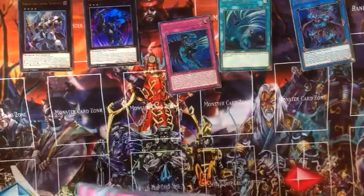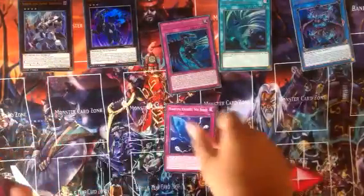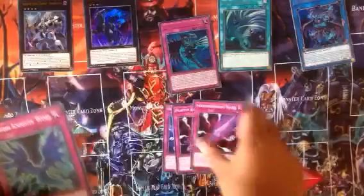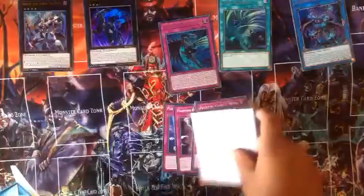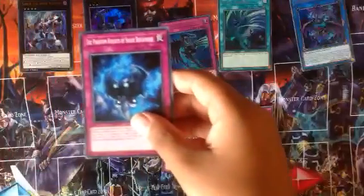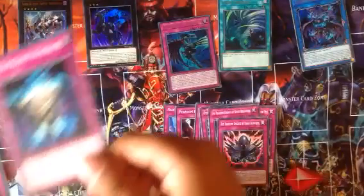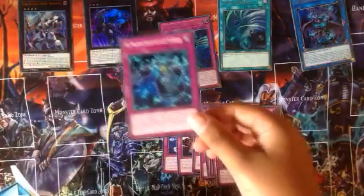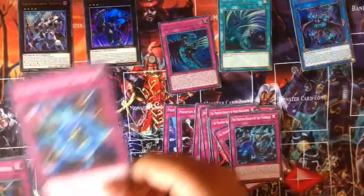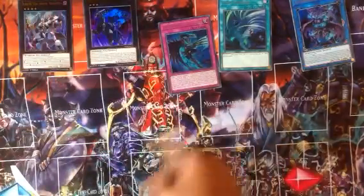Now for traps. We have Phantom Knight Fogblade, Phantom Knight Sword — two of them. Two Phantom Knight Nightwing, the Phantom Knight Shadow Veil — two of them. The Phantom Knight of Shade, the Phantom Knight of Dark Gauntlets, the Phantom Knight Trap Shield, the Phantom Knight of Lost Vamberance, and the Phantom Knight of Wrong — two of those. That's it for traps.